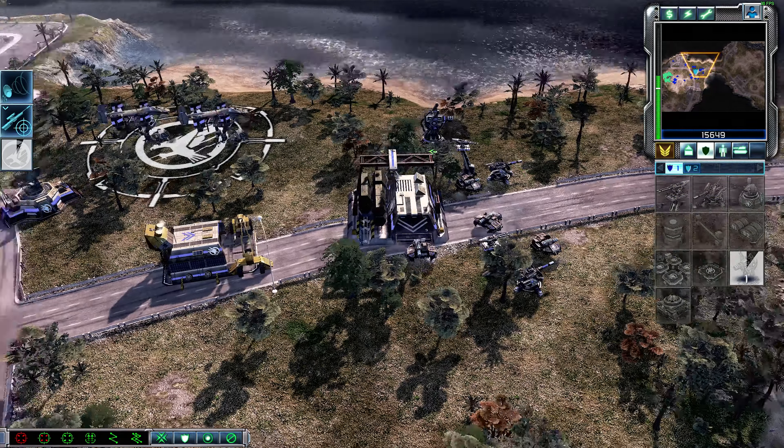Construction complete. Unit under attack. Construction complete. Firehawk docked and ready. Building upgraded. Unit promoted. Construction complete. Unit under attack. Let's get as many of those as possible — cool. Firehawk docked and ready. Enemy unit sighted. Unit under attack. Construction complete. Repairing. Where is my barracks?